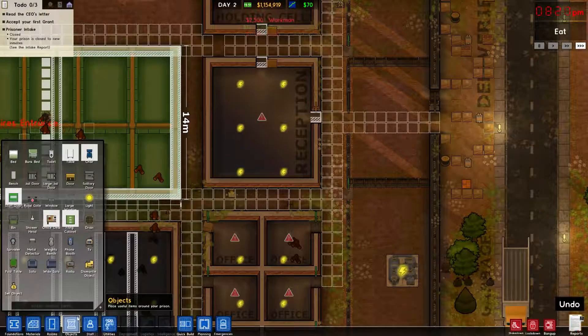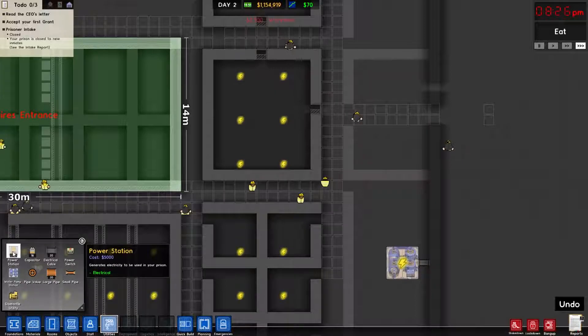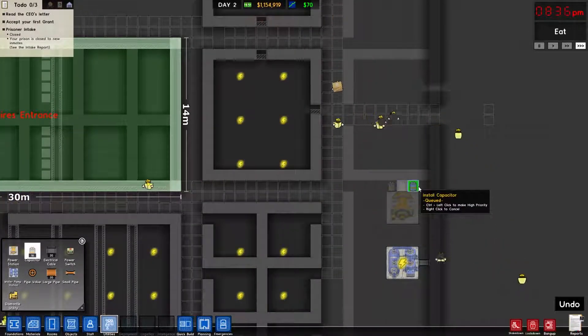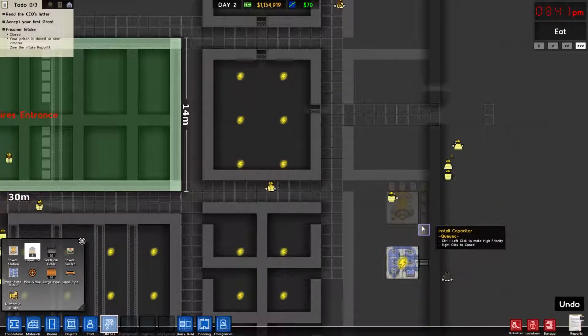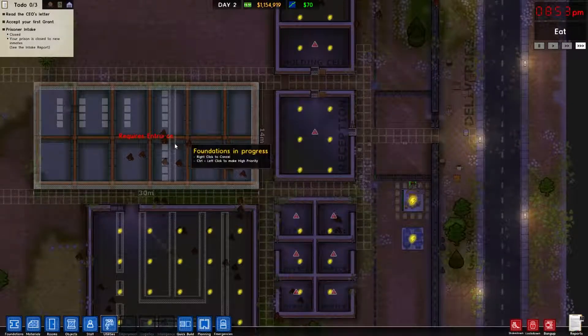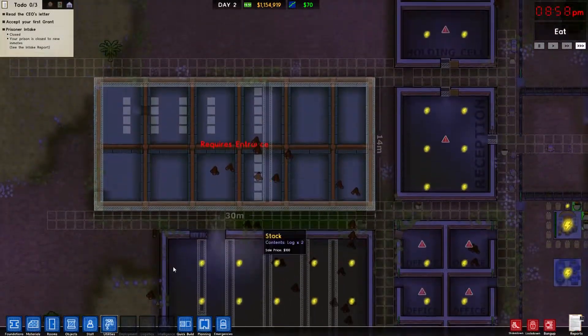Let's move this door somewhere else — hopefully they'll be able to get in there. There we go, I think we've got it now. We should be able to toss in our workmen, get back into shape, and put back down our power station. Now we should be good to go, and this time we're just going to put those in flat out.